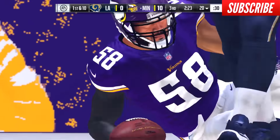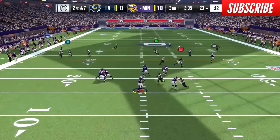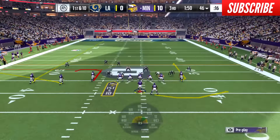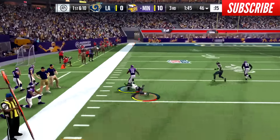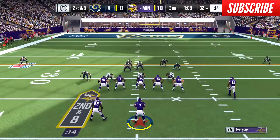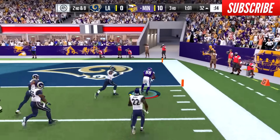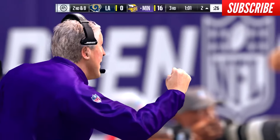I didn't expect him to be the star of this defense when I drafted him. I had Lavante David and all the secondary players, but Maualuga has just been in the right place at the right time and made a bunch of plays, even when the ball isn't thrown to him. So I'm up 10-0, get the football back with Tyler Lockett uncovered — the ankle tackle stops him at the 35. Then play fake going to the right side — Dez Bryant, nice spin, gets a block, and that springs him to the end zone, diving in to make it 17-0.